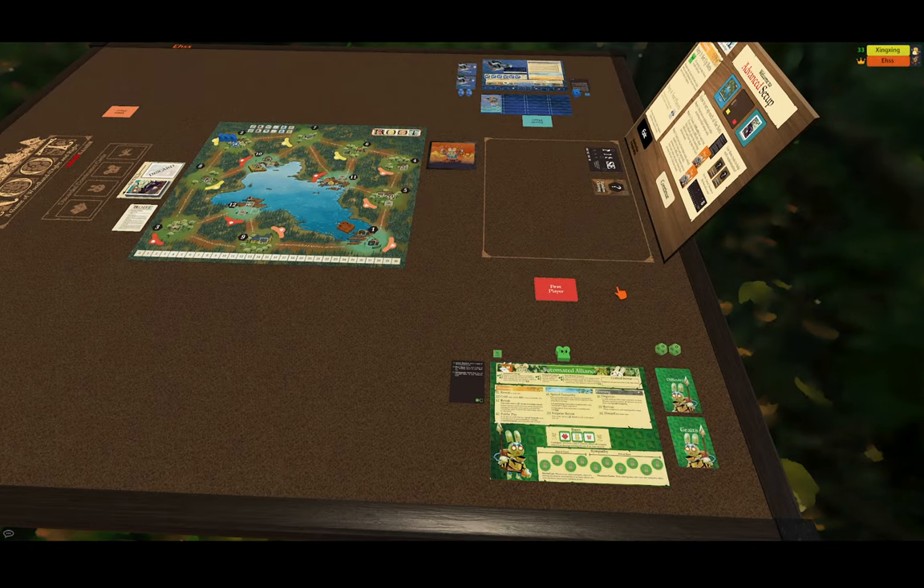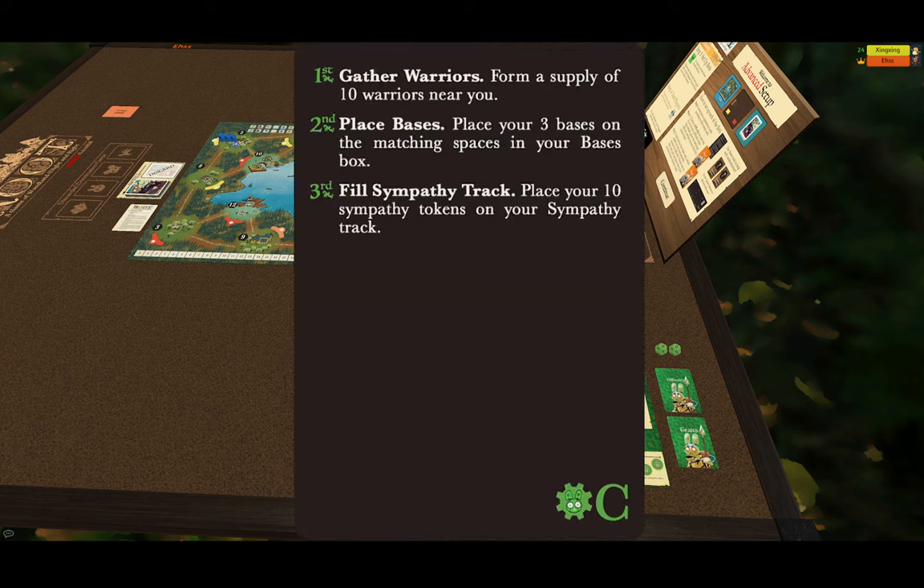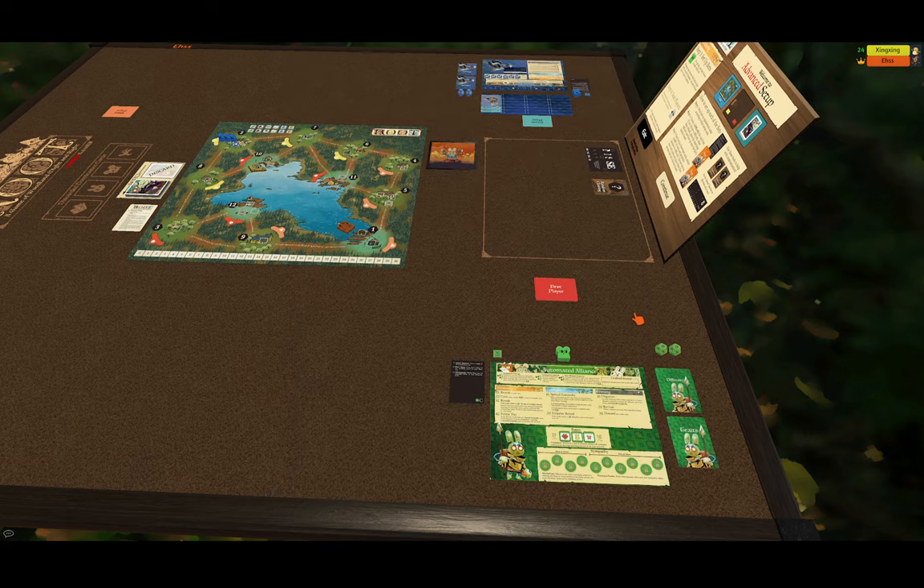The Automated Alliance also have their setup card, but if you look next to their steps, there is no nut icon, because all three steps are done for you automatically. The Automated Alliance have no setup — they're done. We're done with our setup for our bots, so we simply hit continue.